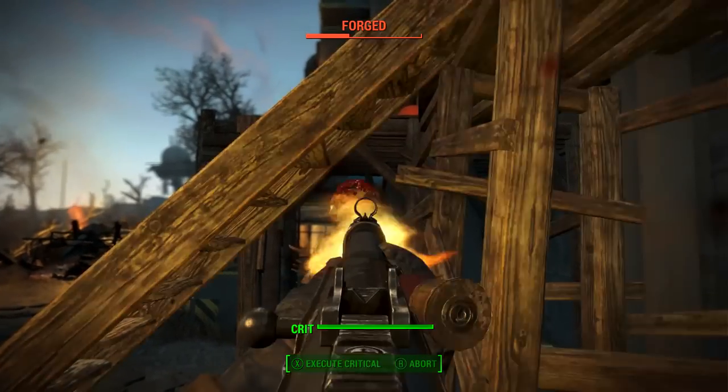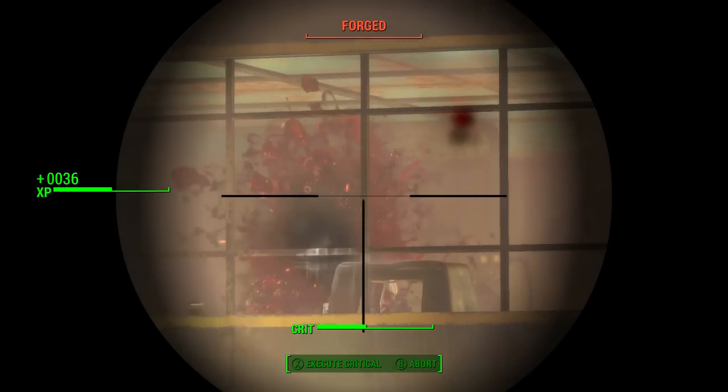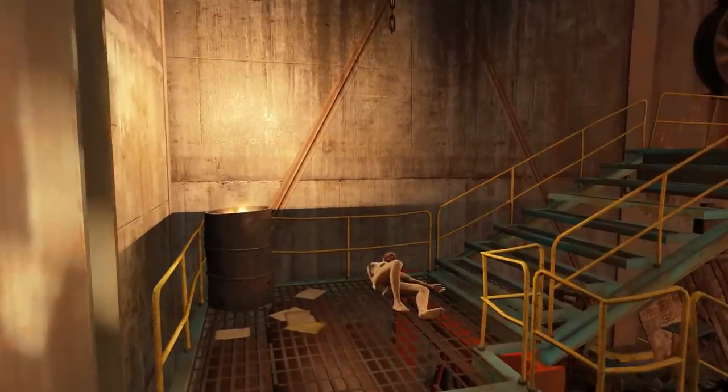Just a warning — the Sorgas Ironworks both inside and out is crawling with the Forgemen. For the sake of this video I've gone through and cleared it all out already, but just a heads up: when you do go there take plenty of ammunition and stimpaks.